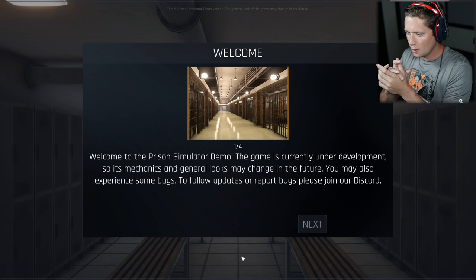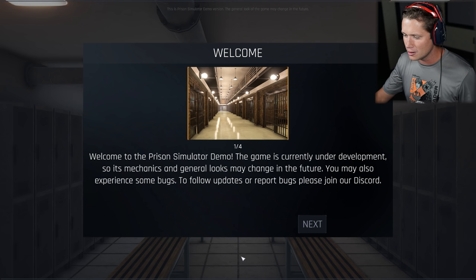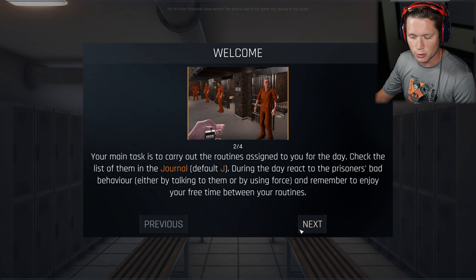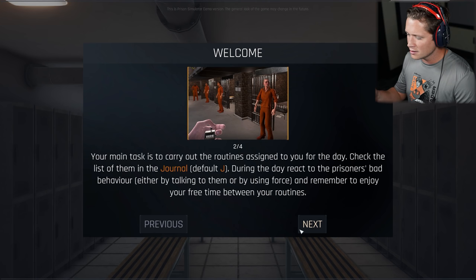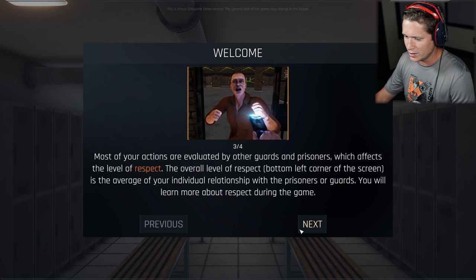Welcome to the Prison Simulator demo. The game is currently under development so its mechanics and general looks may change in the future. You may also experience some bugs. Your main task is to carry out routines assigned to you for the day - check the list in the journal. During the day, react to prisoners' bad behavior either by talking to them or by using force. Most of your actions are evaluated by guards and prisoners, which affects the level of respect. During free time you could play mini games, do side quests and stuff like that.